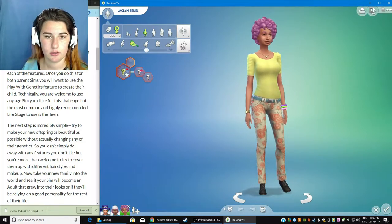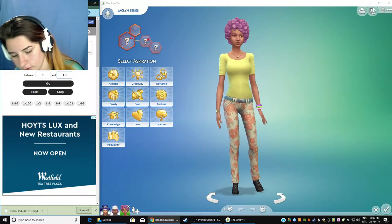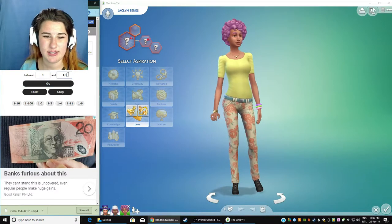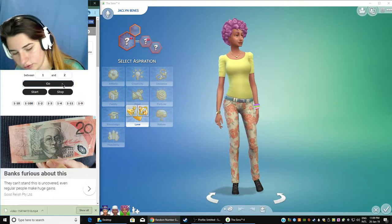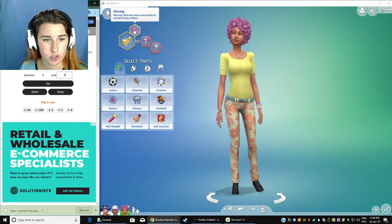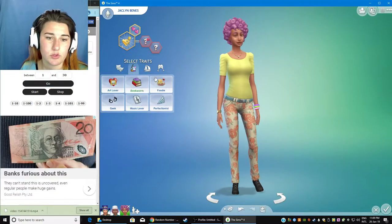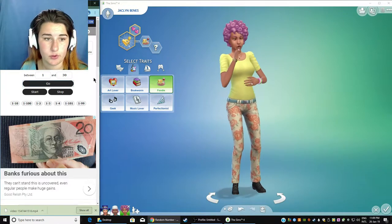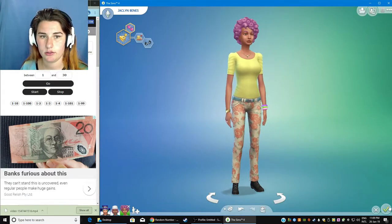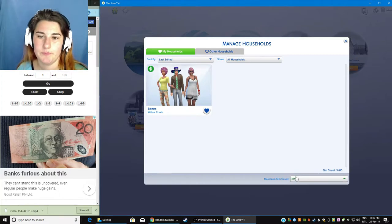Coyote. Oh hold on — I forgot to do aspirations, hopes and dreams and fantasies. So one in ten please. So that's... All You Need Is Love. Okay, and then you need two from there. So she's a serial romantic — love that for her. I'm just going to write 30 for this because I don't remember how many there are. Twelve, seven, nine — she's a foodie, who is also a geek. So she gets that from her father. I think that's everything now. Welcome home, Benz family.